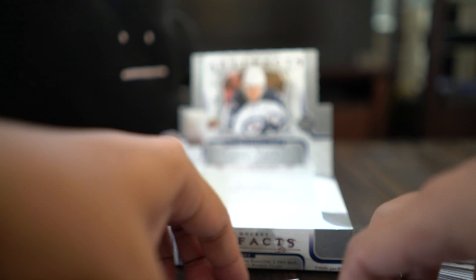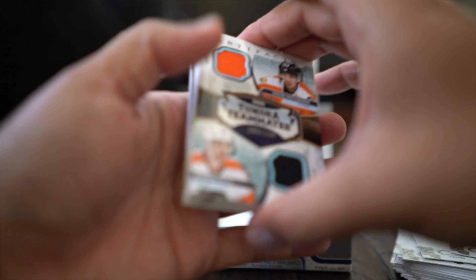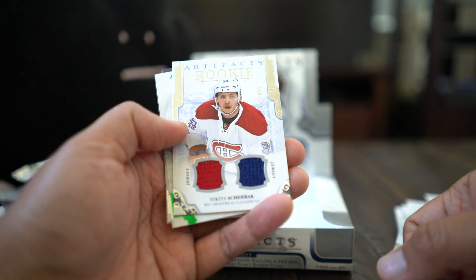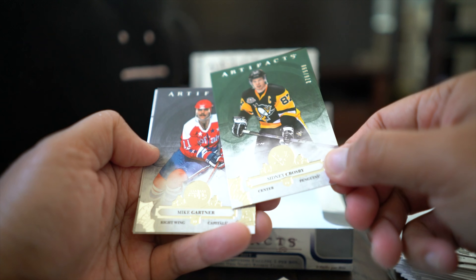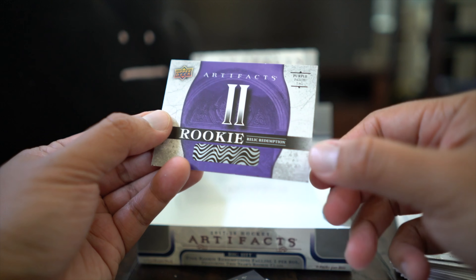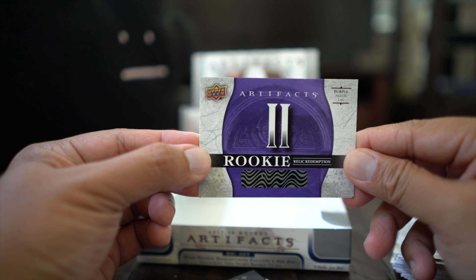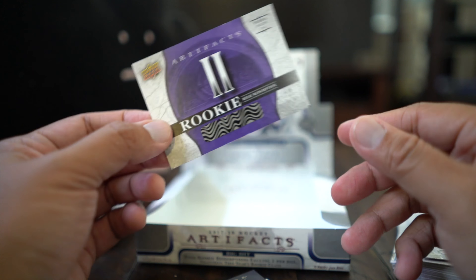Just to recap the jerseys and numbered cards: Tundra Tandems duos for the Flyers — Shayne Gostisbehere and Brayden Schenn; Seguin to 299; Nikita Sherbak to 499; Brayden Schenn to 99; Crosby to 599; Mike Gartner to 599; Nashville Predators rookie redemption; and a purple patch tag redemption. I will be reviewing this product and doing a giveaway. Sorry to those Oh Peachy people waiting — that'll be coming soon. Thanks for watching guys, I'll see you next time.